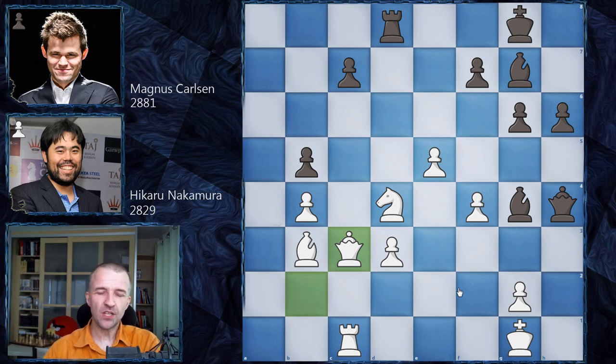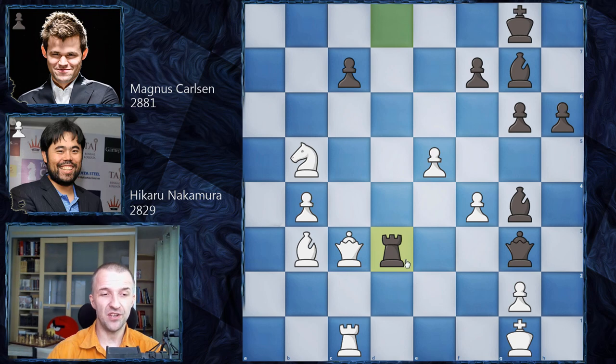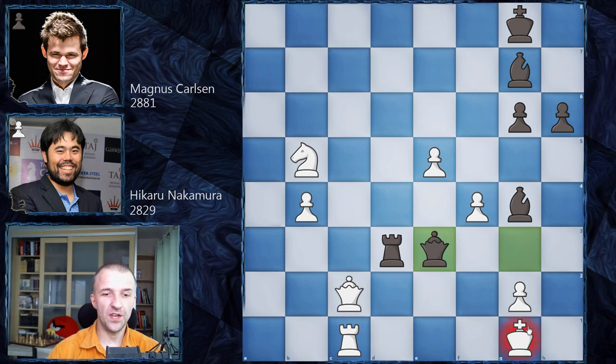The only winning move is queen g3! The threat is queen e3 with check, taking the knight. It's actually impossible to prevent - not only can the knight not be defended, if the knight moves then rook d3 is coming with a skewer losing the bishop. The bishop would have to be sacrificed. Maybe queen c7 with tempo, but the king can still hide on h7. Queen c2, then queen e3 with check, king h1, queen f4 winning a couple of pawns and the game.